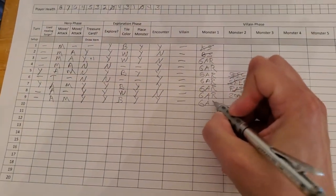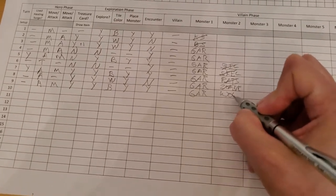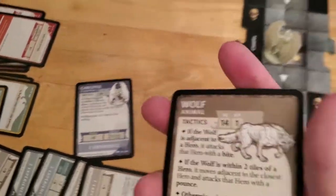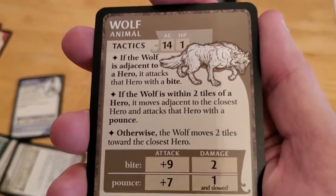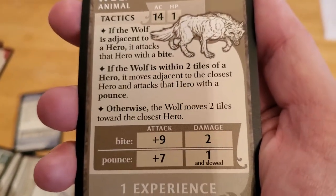The gargoyle that's still way up there — the zombie's gone and now we have a wolf. The gargoyle activates and doesn't do anything. Then the wolf activates: if the wolf is adjacent it's not; if it's within two tiles it is. It moves adjacent to the closest hero and pounces.